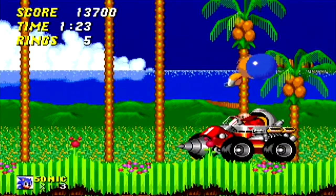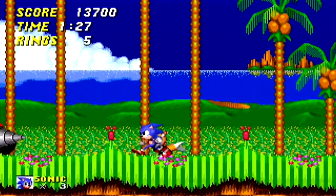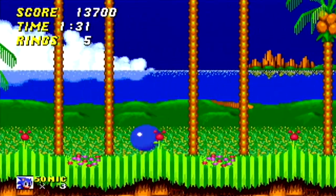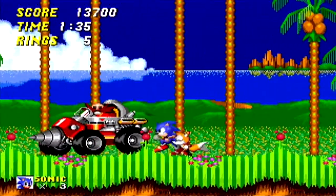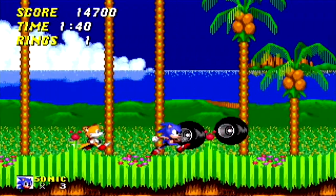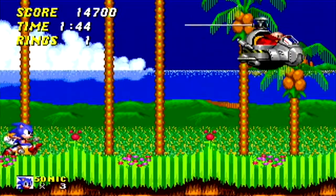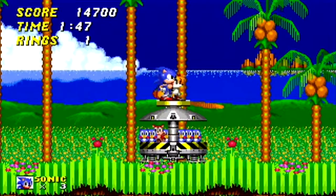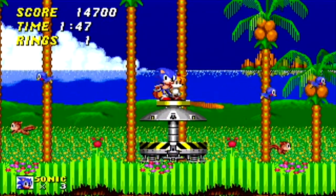This boss is easy - and I say that and I get drilled. That's what I get for being cocky. All I have to do is stomp on him as he goes by and avoid him. Eggman is kind of a joke in this one. Sometimes you get multiple hits if you bounce off correctly. Boom - I did it! Although I think Tails got the final blow. He just flies away.